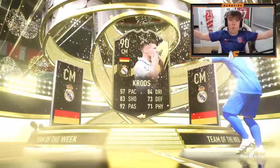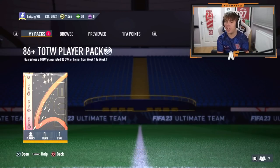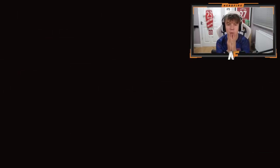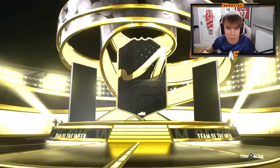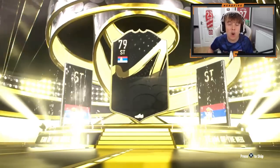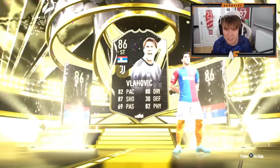Alright, WTP Rangers — 86 plus. Let's just open them and hope we get something good. Come on, let's see a big pull — another Salah would be an absolute dub. No, it's Vlahovic — 86, back down to the 86s. We do not want to see that, EA.